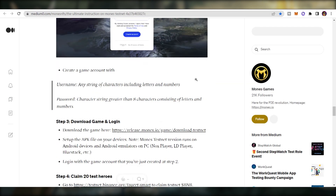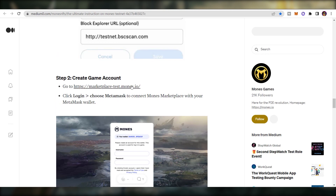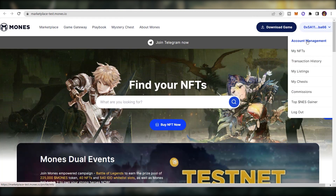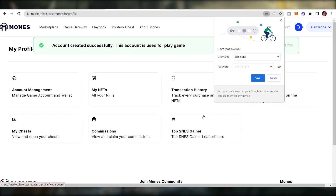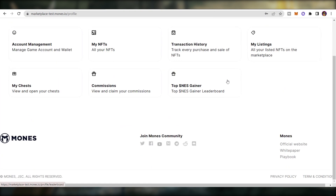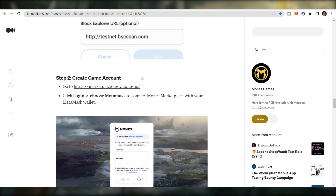After switching to BNB Smart Chain Testnet, you will need to create a game account. Go to the provided link, connect your MetaMask wallet, go to Account Management, and click Create an Account. Once done, you have successfully created an account and can start to buy heroes, chests, and more.